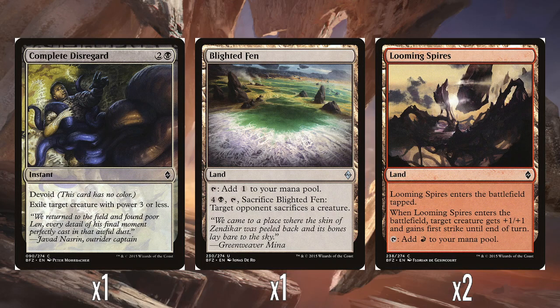A single Complete Disregard — two and a black instant. Exile target creature with power three or less. Just kills off a small creature — perfectly fine.